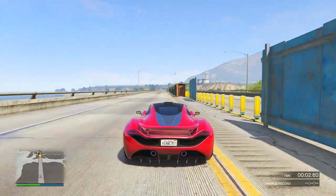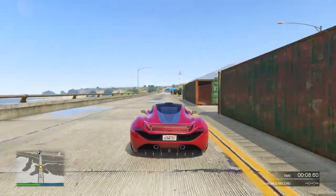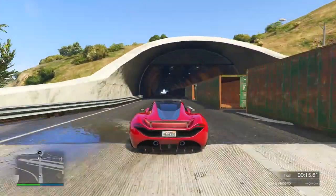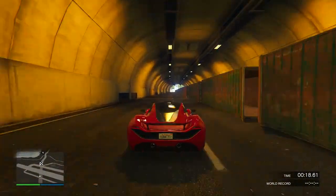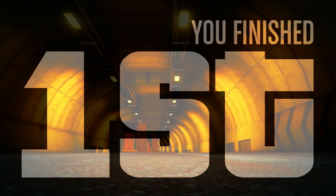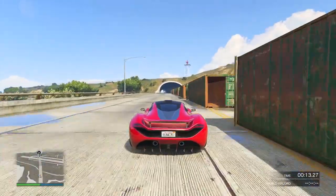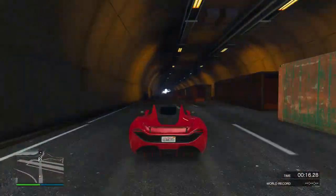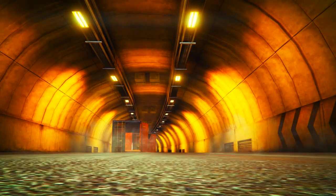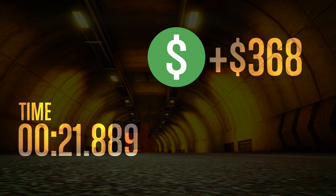I wanted to race the T20 first, and it actually comes in at the fastest time. The T20 came in with a time of 21.923, and a second time of 21.889. This wasn't unexpected because the T20 is probably still the best overall supercar in the game. It is still the fastest supercar, and as far as overall performance goes, it's always going to be my top choice. On this straight-line drag test, it still performed the best.